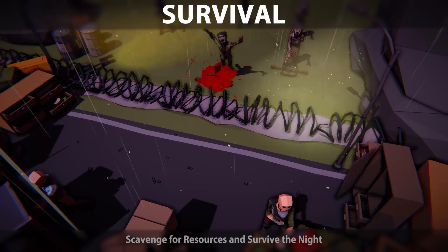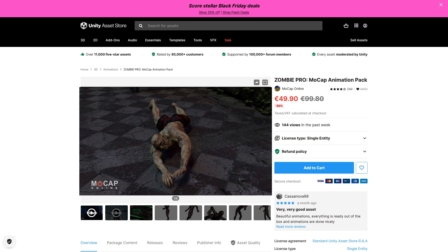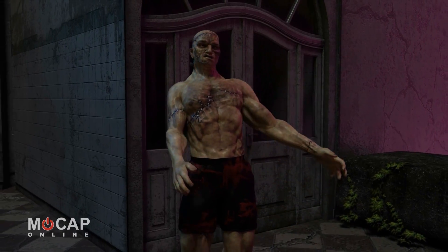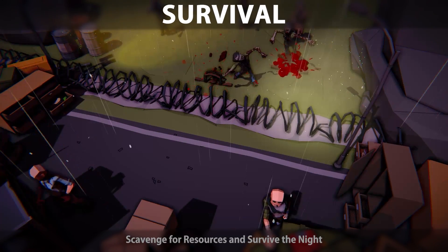Another animation I obviously needed was for the zombies. There are tons of excellent packs on the store — you just search for zombie animations and tons of results come up. In my case I already owned a pack of really high quality zombie mocap animations with over 100 animations with both root motion and in-place versions. I just picked a bunch of animations and used them in my zombies.